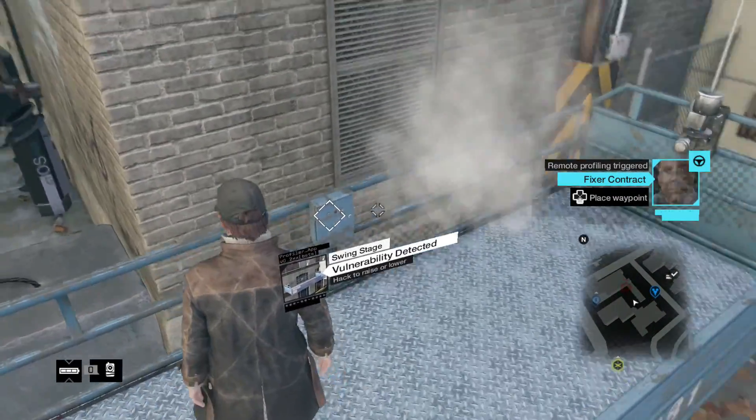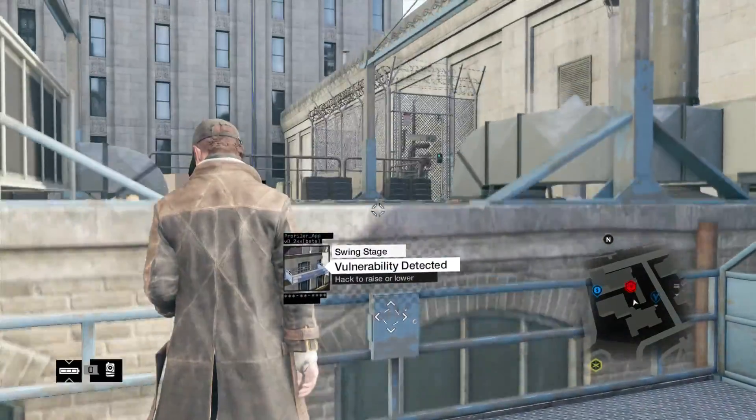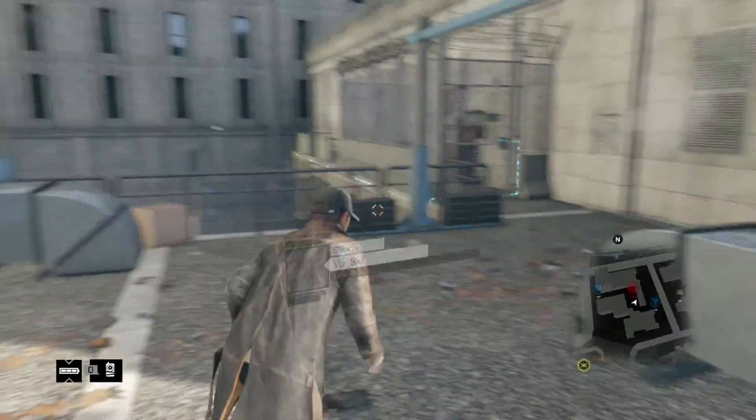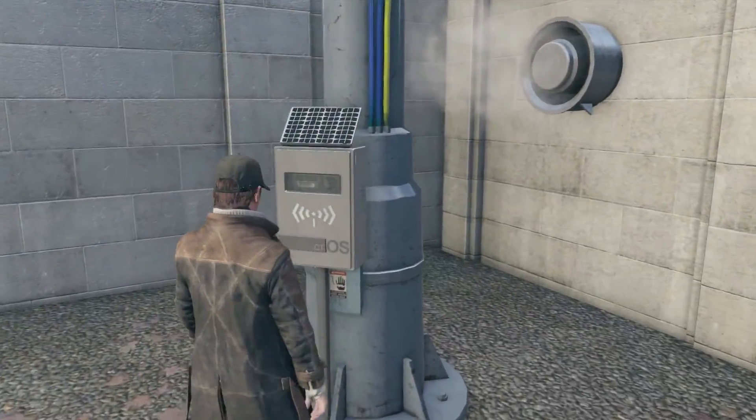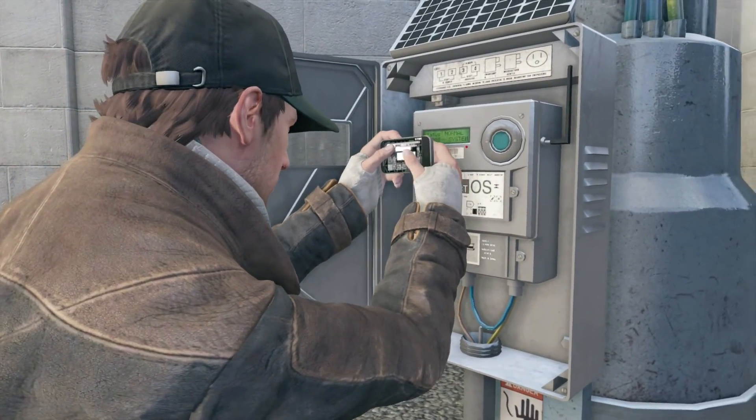Once you've hacked into the lift it'll drop down to street level in the back alley. Head back over there and climb in. Hack the lift again to raise it back up to roof level, then simply run forward and the CTOS tower will be yours. Congratulations, you've unlocked all the CTOS towers for the Loop District.